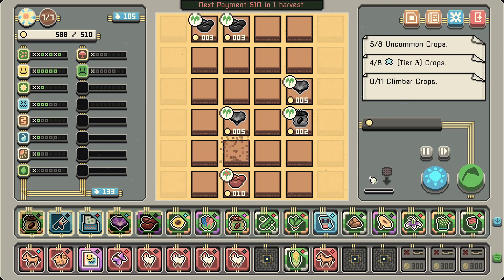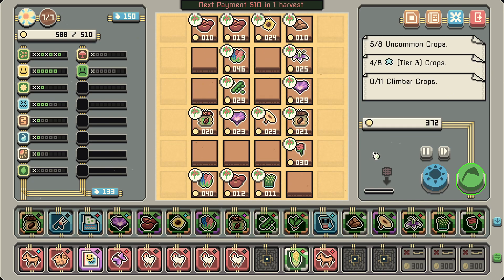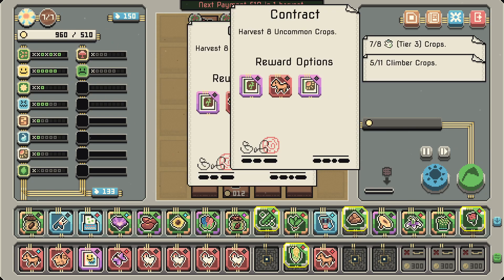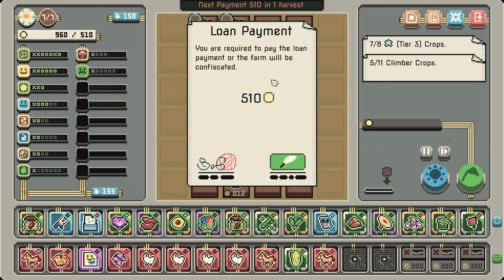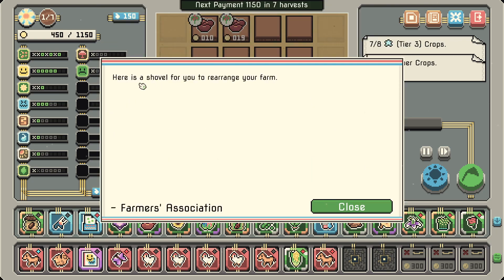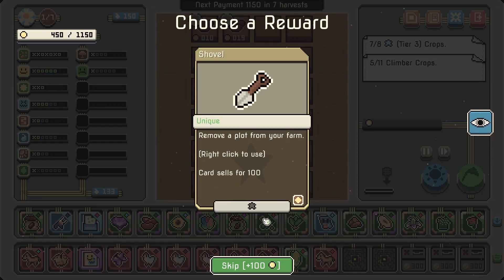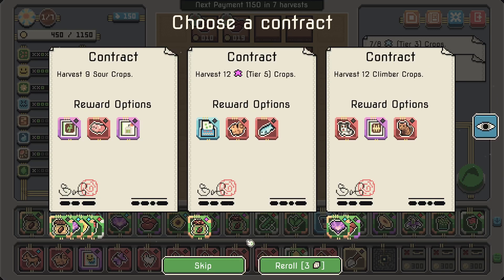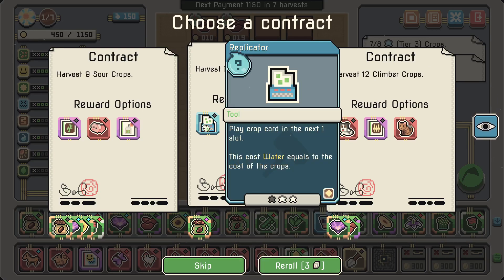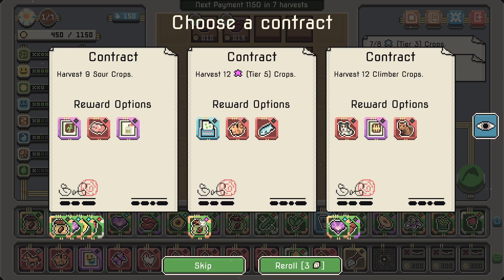One of them gets destroyed — that's a bit of a shame, but it's okay. 372! This one's finished, this one's almost finished. There's another horse. We need like one more — we can pay, that's fine. Here's a shovel to rearrange your farm. It's money if nothing else. So yeah — probably a replicator now. 'Harvest 12 tier-5 crops' — that's not easy to do, we only have one. I don't think I want to go for that.